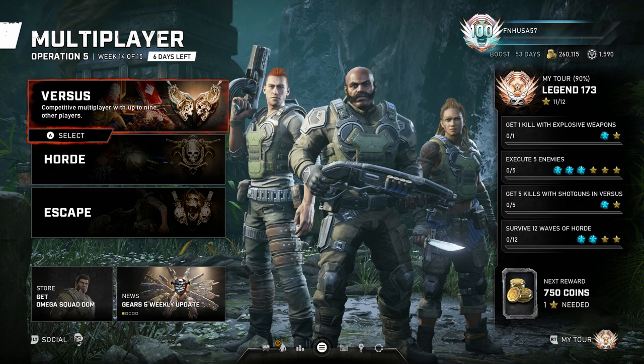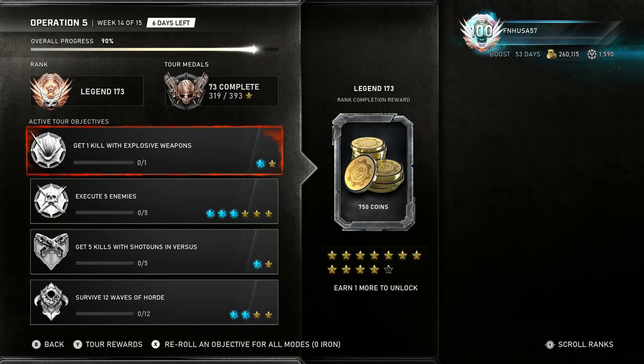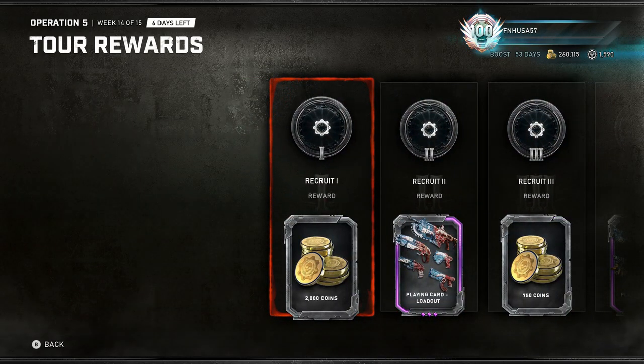But there is hope. There's a couple different ways that you're going to get coins. Primarily, the biggest source of your Gears coins is going to be your Tour of Duty. The Tour of Duty resets with every operation, and at the beginning of a Tour of Duty, you will be able to relatively easily obtain a lot of coins. The amount of coins per Tour of Duty does vary, so do keep that in mind.